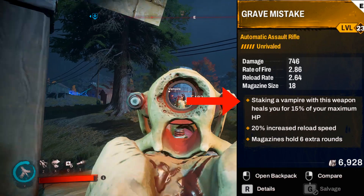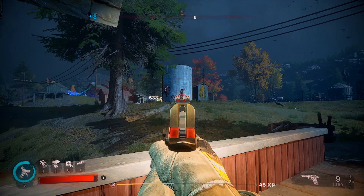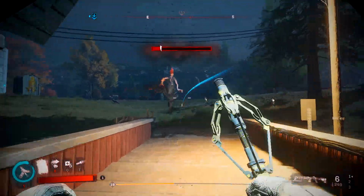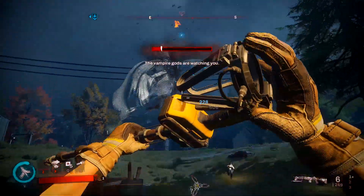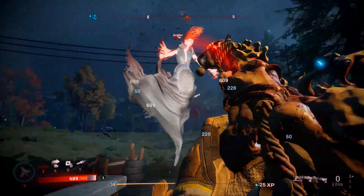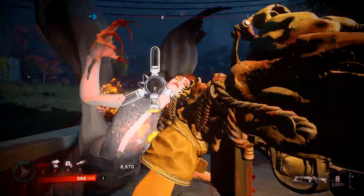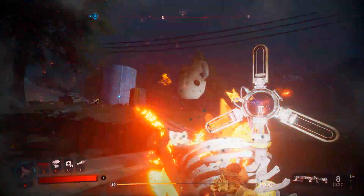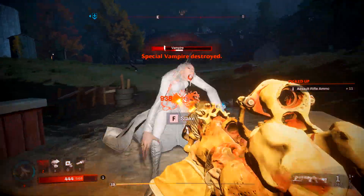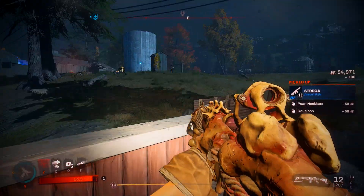But the best part about this weapon is staking a vampire heals you for 15% of your maximum HP, which is beautiful. Healing in this game is one of the main reasons why I have to either go to a safe house or go back to my home base just to buy some heals. Having Grave Mistake in my loadout, I'm able to actually conserve my med kits and medical supplies.